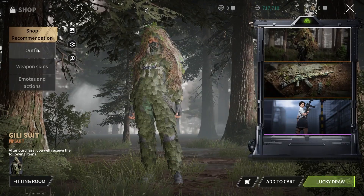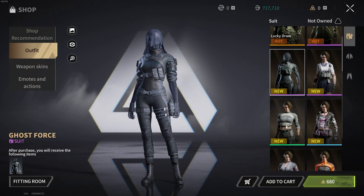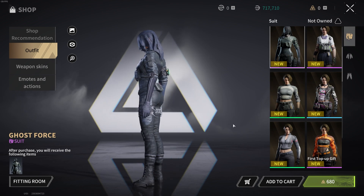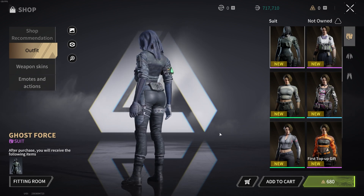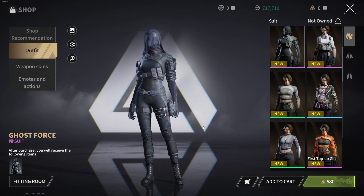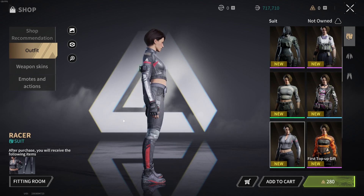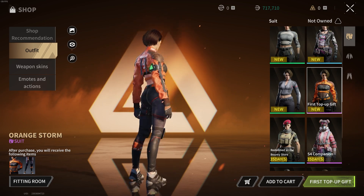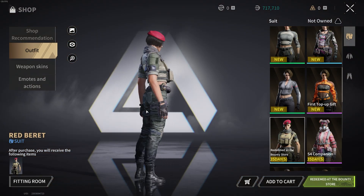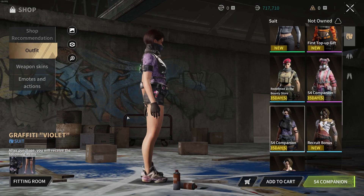Next up we have the shop. I have no problems with the shop at all. It sells you a range of cosmetic items in the form of skins for your character and your guns, all of which are permanently tied to your account. I generally find skins to be a waste of money, but I have to admit I was pretty close to buying the Ghost Force skin when it appeared. I do find $10 to be quite a steep price just to change the appearance of your character, but cosmetics as a way to generate revenue without affecting gameplay is something that's completely fine for me.